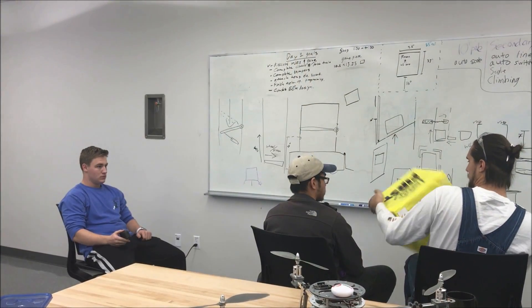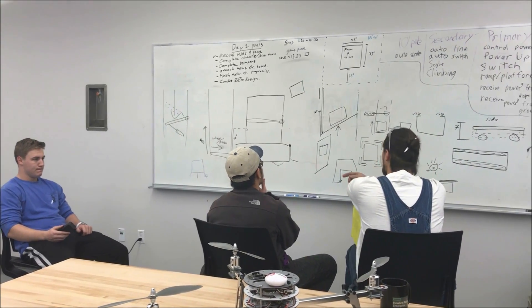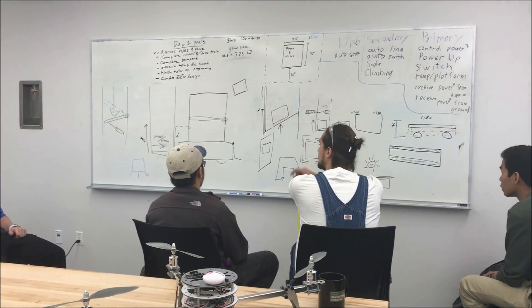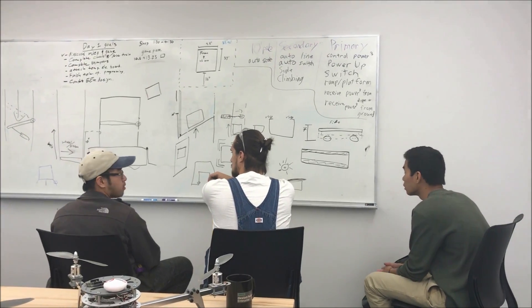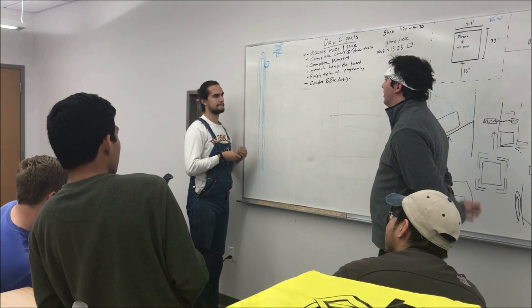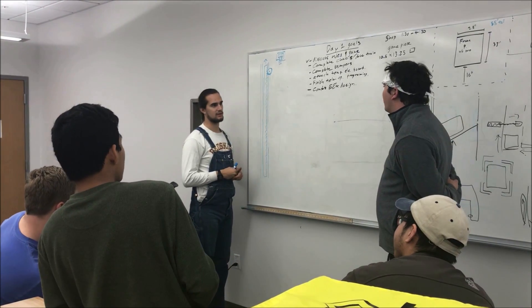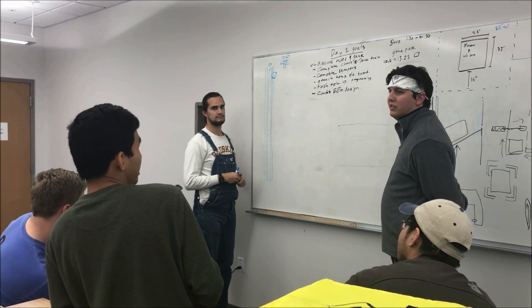We have the lifter mechanism sorted, but once it gets in with the wheels, how you transport it up is a problem because that's an extra component. Hopefully that's the only other part we have to worry about — it has to stay under 55 inches, so we need to drop about 20 inches or so.